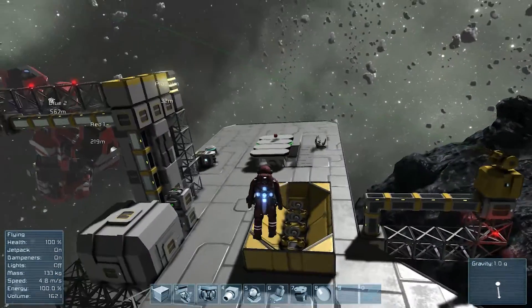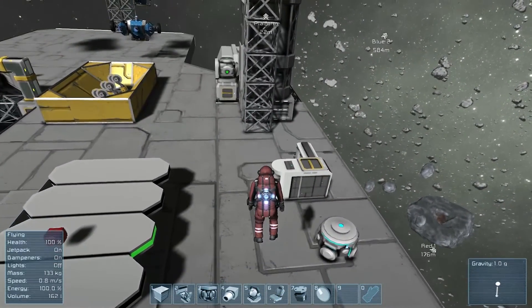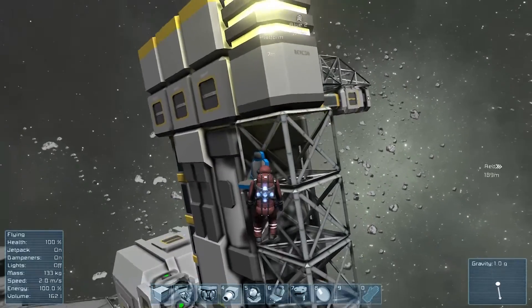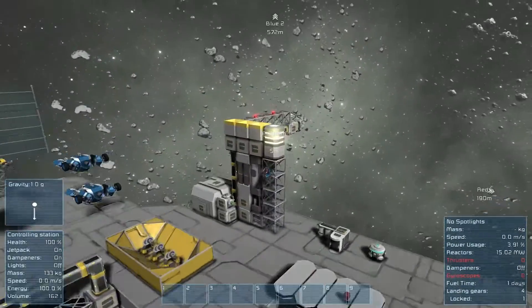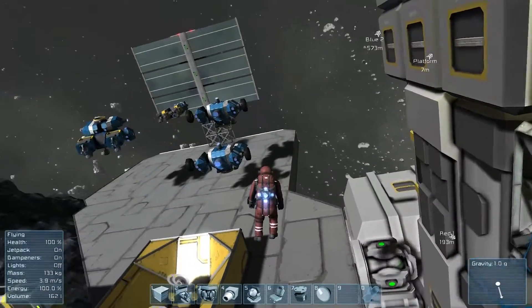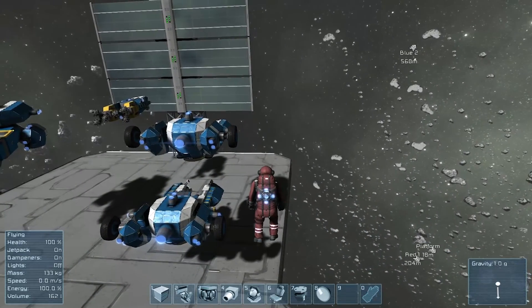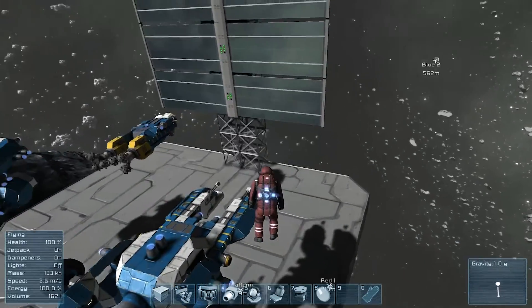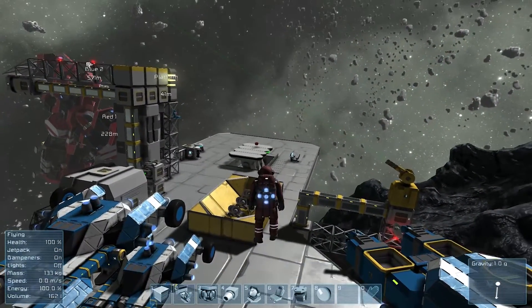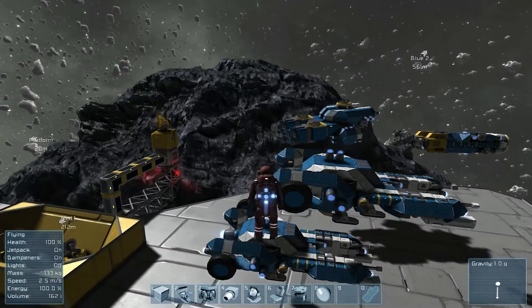The biggest things for me out of this update are the connector system, the color changing for the astronaut suit, and the seats. I like the seat idea — I know it sounds silly, but it's one of those things I never knew I wanted in the game. You could make escape pods that just launch without unnecessarily pilotable controls. Anyway, that's about it for this update. I hope you all enjoyed. If you did, leave a like, and I'll see you all next time. Peace.